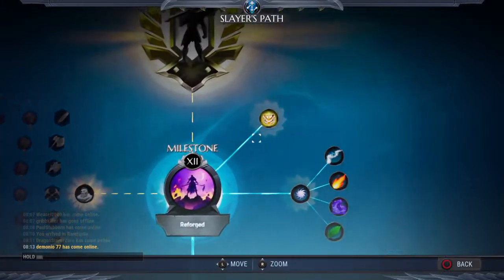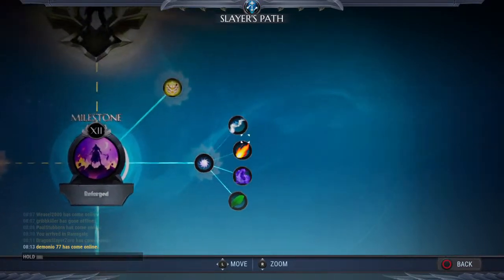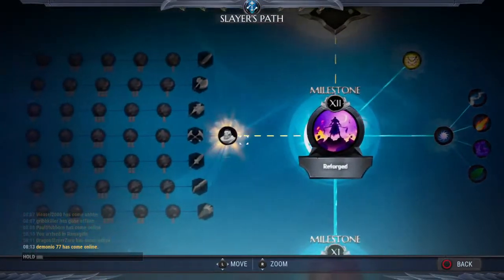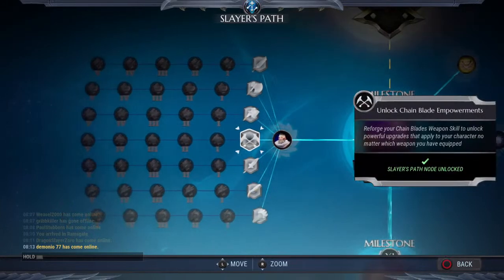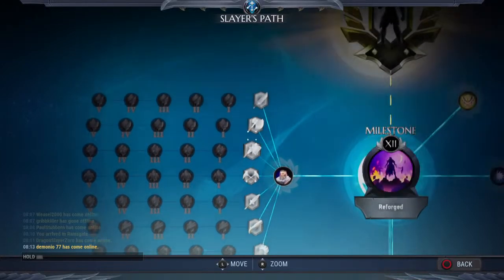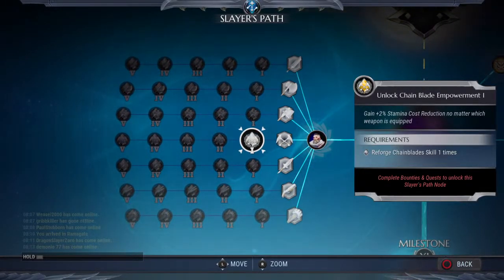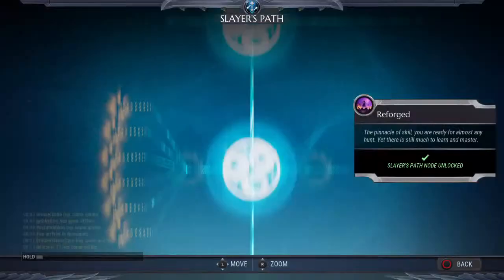Let's go to the Slayer's Path. I'm guessing you start here. Unlock the... I don't really care for that. Reforge your chain blades' skill to unlock... Wait, so it says reforge your chain blades' weapon skill to unlock powerful upgrades that apply a jewel. So I have to do that at some point.